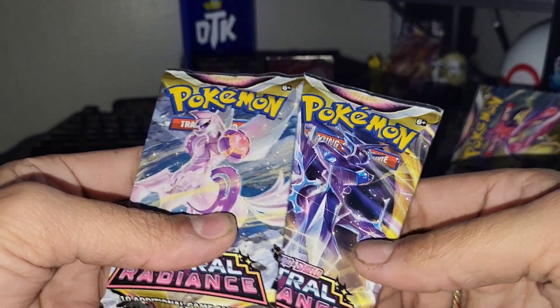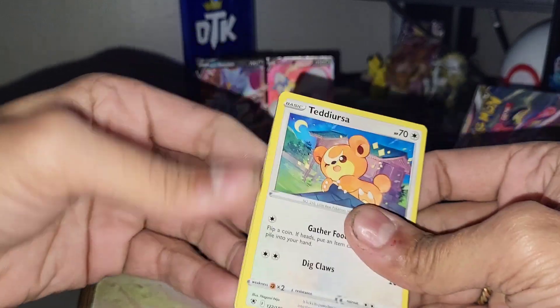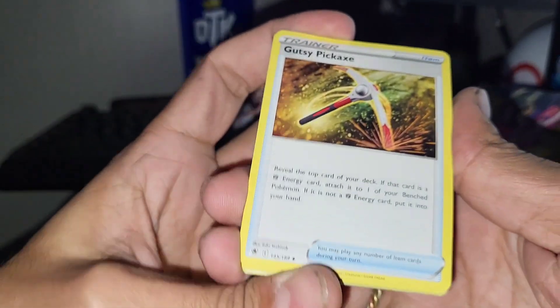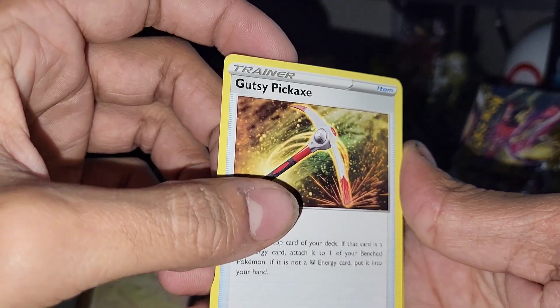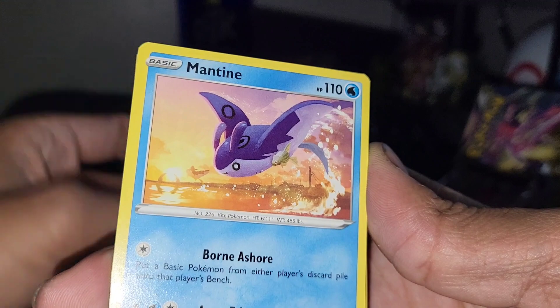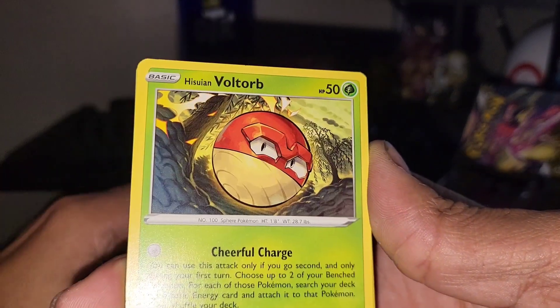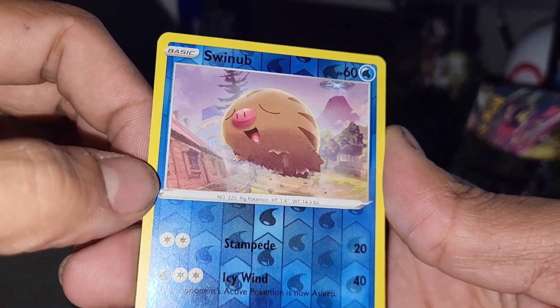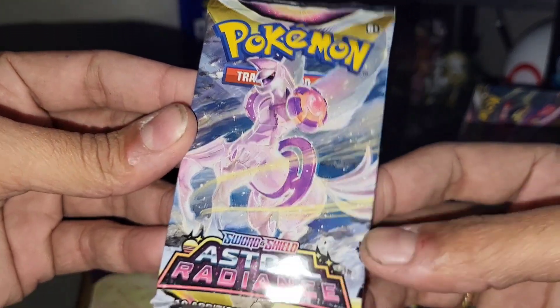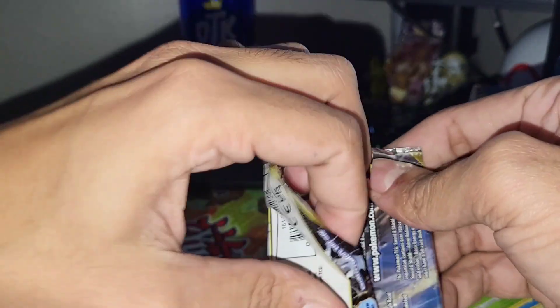We got a Regice — Dialga and Palkia, come on! We started it off hot but we've definitely cooled down. Let's see if we can reignite it. Getting down to the last pack — are we really going to strike out of 10 packs in a row? That's crazy. That just means the next set should be fire. Can we end it on a hit? Okay, thank you — I'm seeing something here!